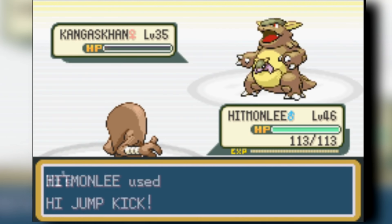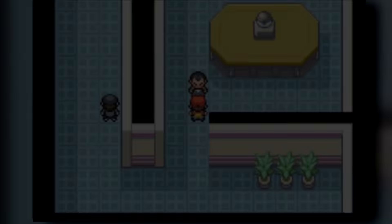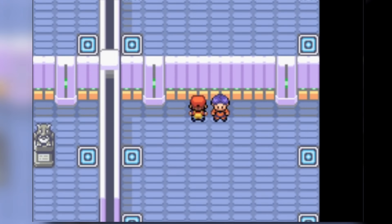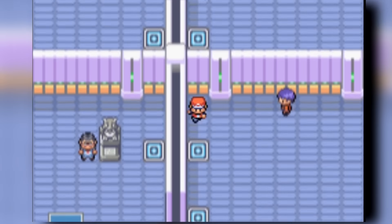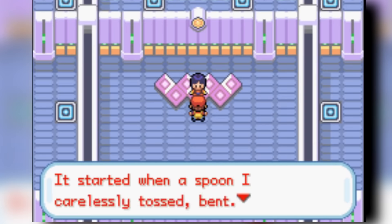We came back and cleared through the entire Rocket team, beat Giovanni, and Team Rocket just stopped caring and left. Then I send out Jolteon against Sabrina's entirely Psychic gym and get free levels — easily free levels. I still have Black Glasses on my Jolteon, so Jolteon is just a powerhouse, destroying everything.